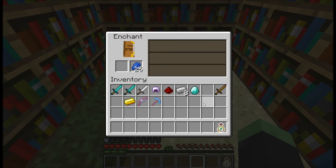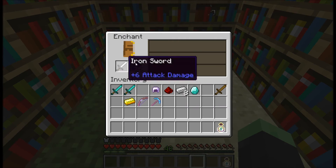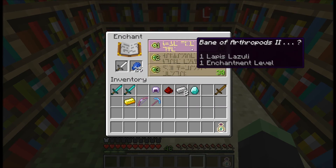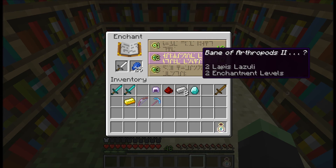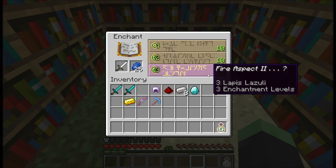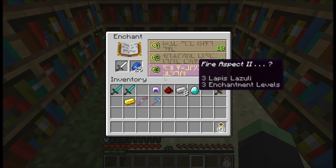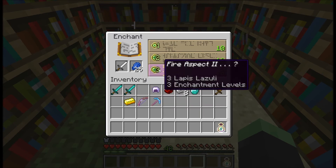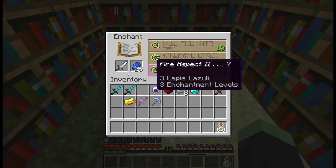It seems to be random — you will get the one guaranteed enchantment shown, like Bane of Arthropods 2 or Fire Aspects 2, but you may get more and you can't tell in advance. So you still have the randomness involved, but you do know the one you are guaranteed to get, which is fantastic.